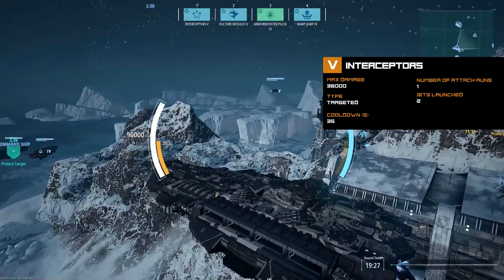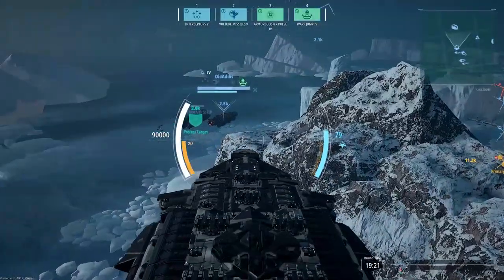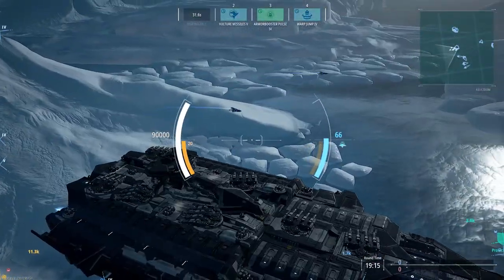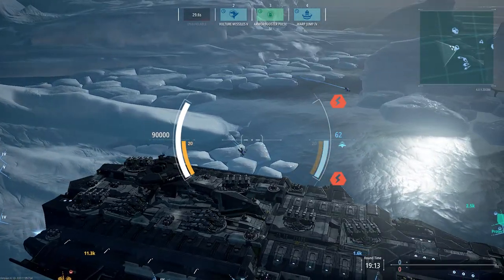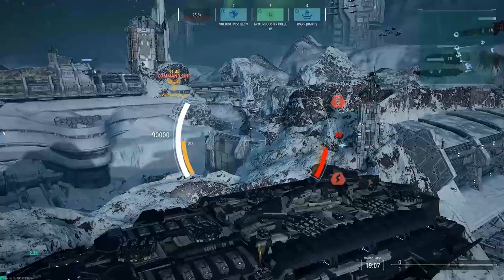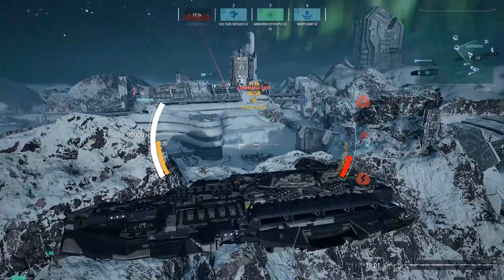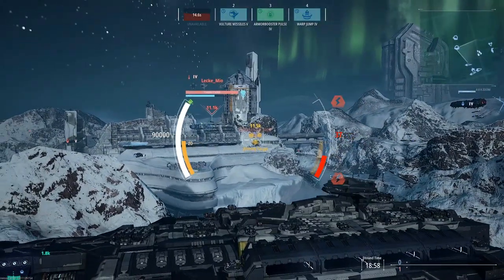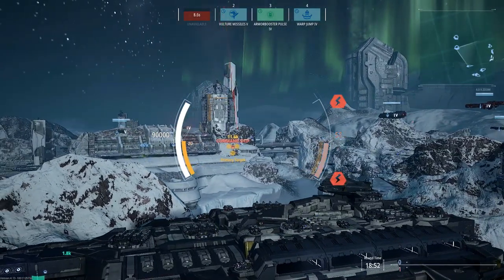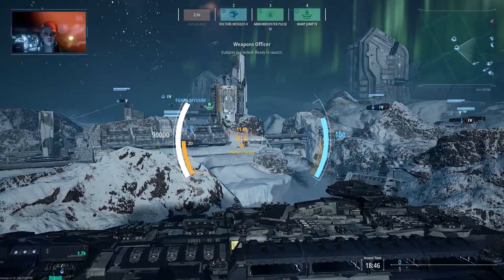Personally I feel that the interceptors are a bit of a mixed bag. I like the idea of them, don't get me wrong, but in execution I think they're poorly done — not really a knock on the Jaeger or the Dreadnought devs, it's just they don't work well in games like this. What would you choose: launch a nuclear warhead that deals damage within seconds, or launch interceptors that take 20 to 30 seconds to deal any damage? I would prefer the nuke.